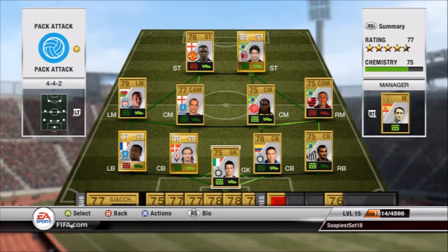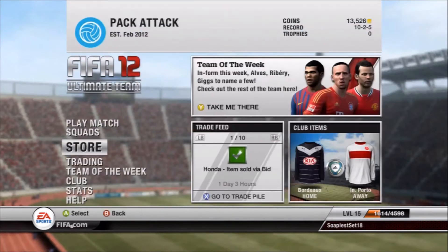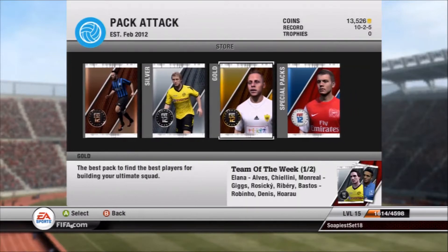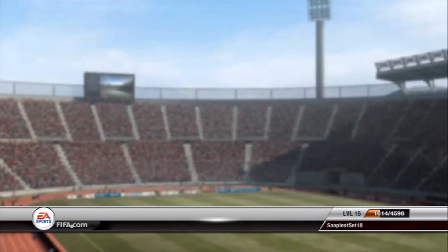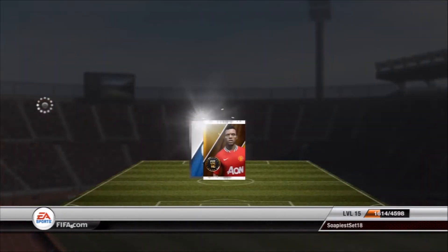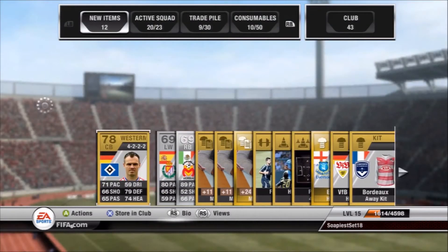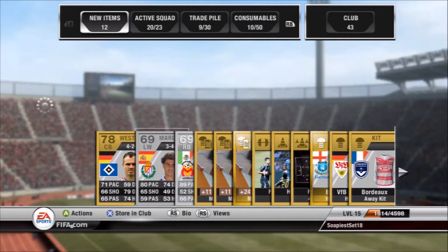Hey guys, it's your boy V1CK with another episode of pack progression, episode 11 if you want to get technical. We are going to open a pack. You know the squad by now - we've got some Serie A at our subs, Premier League left-hand side, Brazilian right-hand side, but it's all about Pato up front. We are desperately seeking right backs and left backs and we get one in this pack, but it's a Mexican from the middle of nowhere - Perez.